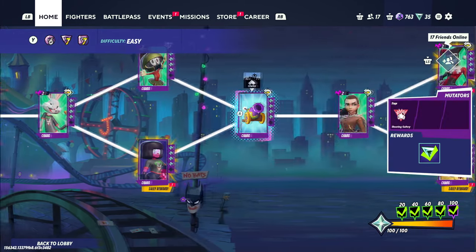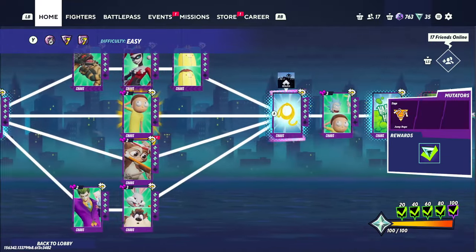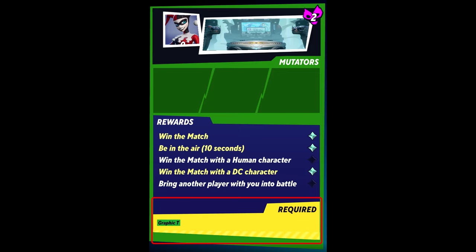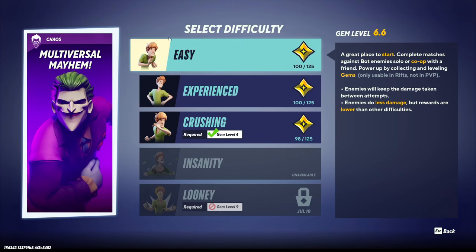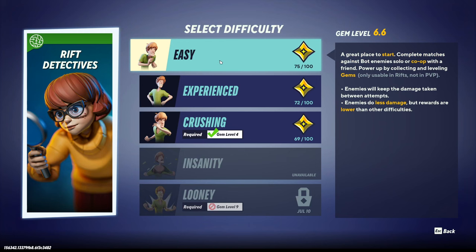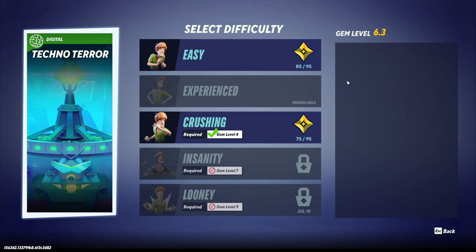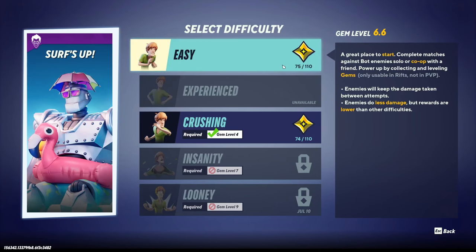Each difficulty of a rift will have exactly enough goals to gain all the gem upgrades without a partner, with the caveat that some nodes require specific characters or skins — to avoid having to buy a Superman with a Batman graphic tee, you'll need to play with a friend. Right now there are only 5 rifts: 2 digital, 2 chaos, and 1 horror, which means horror gems will be harder to level up and the extra difficulties for the Jason rift will be more difficult to unlock. So if your friend has a limited amount of time to play with you, start here.